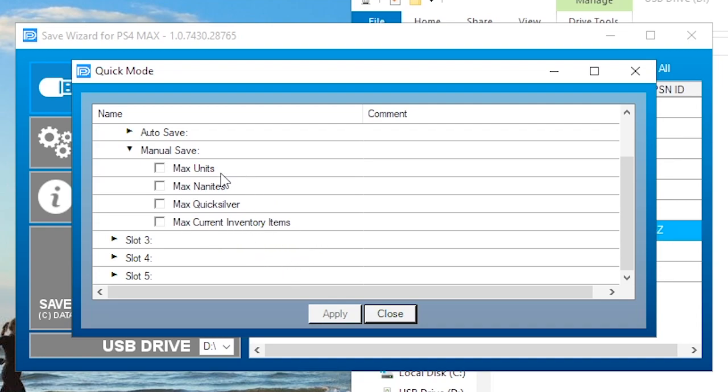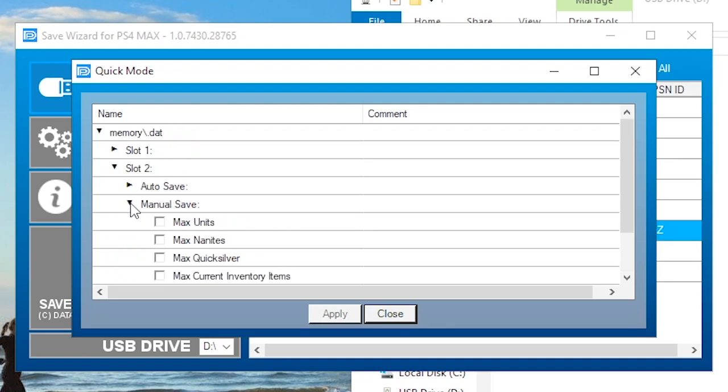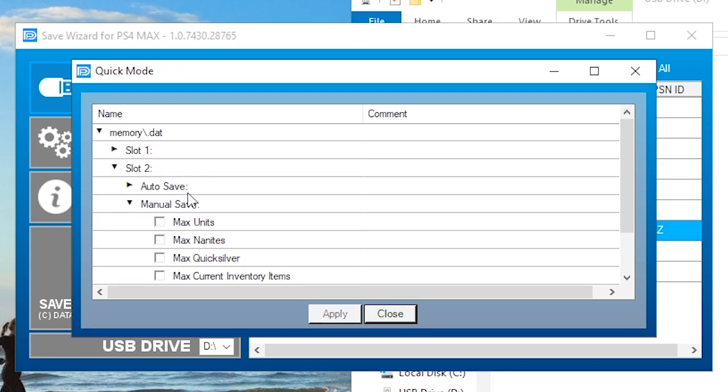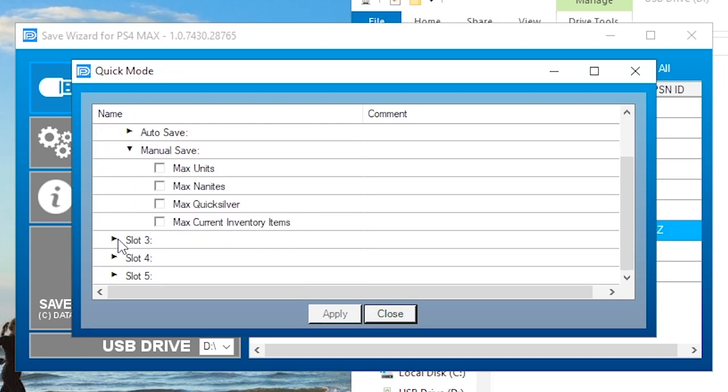I'm going to be using the units, nanites, and quicksilver just to test it out. Current inventory I don't really care to do. I'm trying to use it on my second save because I didn't want to put cheats on my main game — right now I'm trying to play the real way without cheats. It has slots, so depending on where you installed your game, the first one would be on the top and it works all the way down. I'm using the second save, which is the perma def save that I actually started up. So I'm going to put on the manual save.